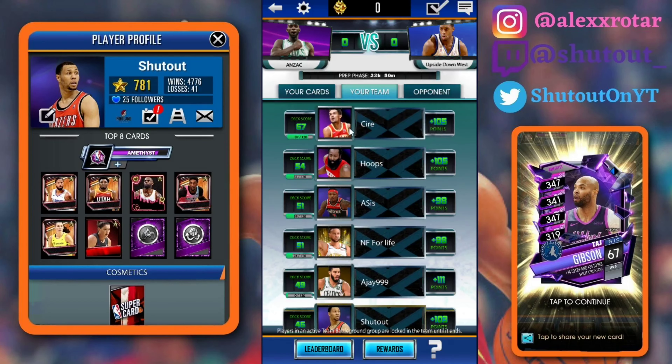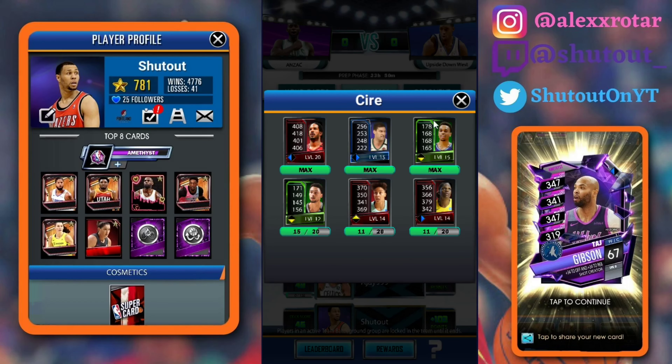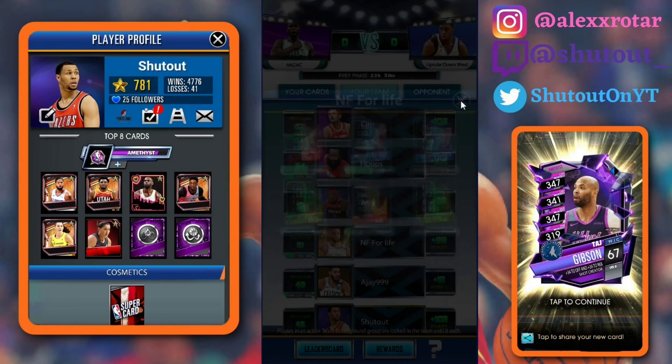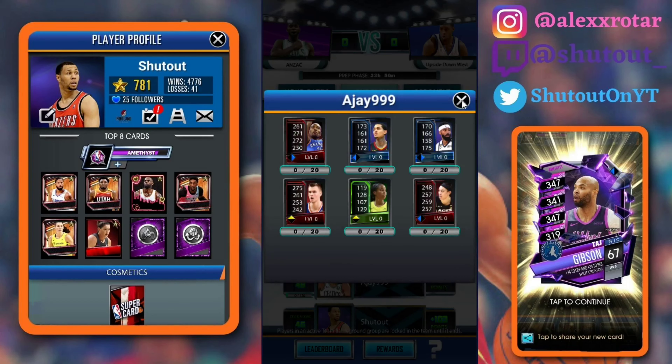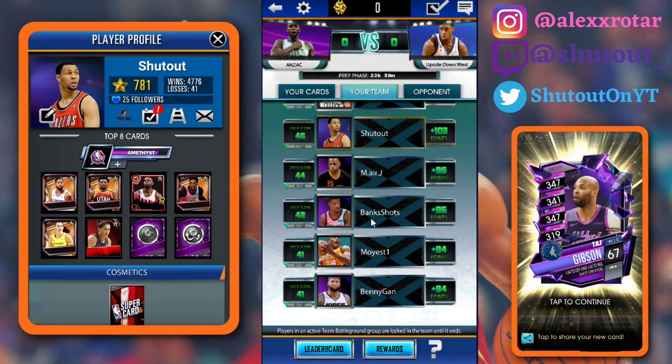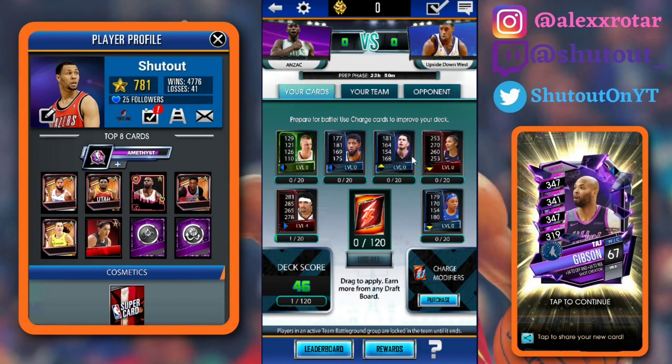I've heard some people say they got three Rubies. Looking at the team: Sire got three Rubies, Hoops ended up getting three Rubies, Asus got two Rubies, NF for Life got two Rubies, and AJ got three Rubies. So yeah, a lot of guys got three. It looks like it's one to three Rubies that you're going to get, and if you only get one, you look to get a ton of Sapphires.